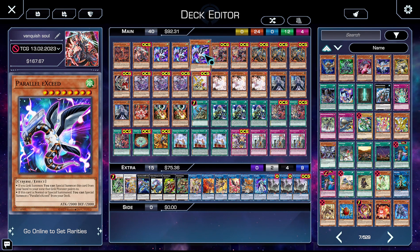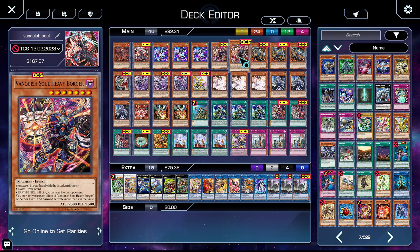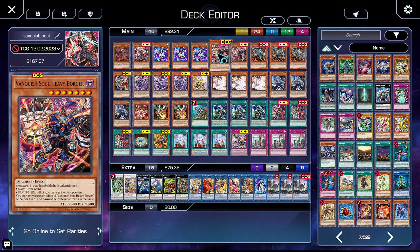We're on three copies of Parallelic Seed. Making Ring Force is very useful and we make a Link 1 which we can use to summon to the Link Point. It's good for stalling with Baguska and it's good for making Zeus with Borbo and Chakonine. It's also a Small World bridge, which is very useful.